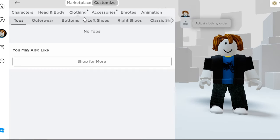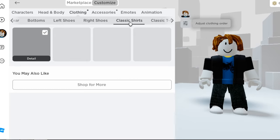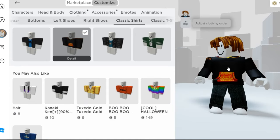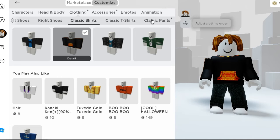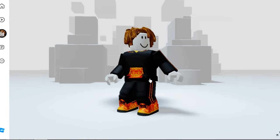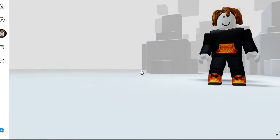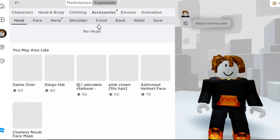First let's go to clothing and wear the pants and shirt. Playing the obby for these two is worth it already. Now let's wear the Bombastic Bling — go to accessories, go to neck.